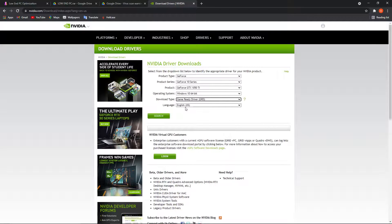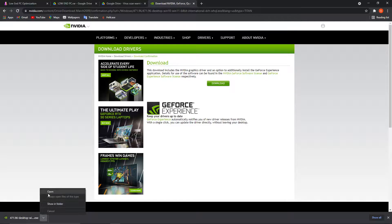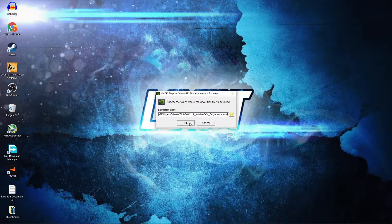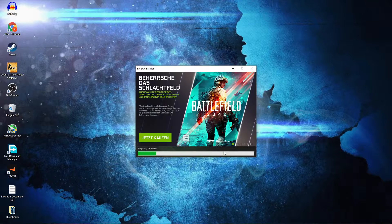Double click again, copy this link, close the page, open Chrome, right-click, paste and go to the website. Here you have to type in your video card, then press Search, press Download, Download again, and it will download. When it is done, press on it and press Open — this page will pop up.